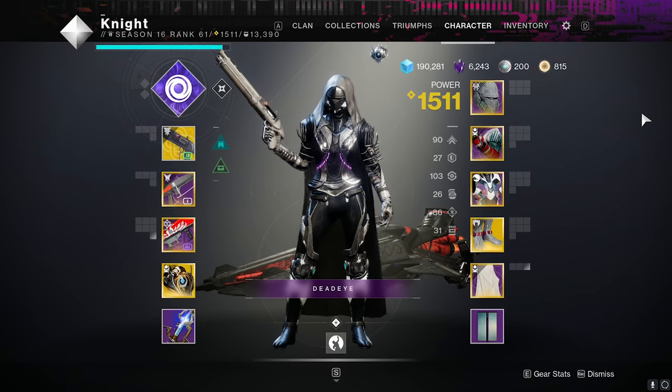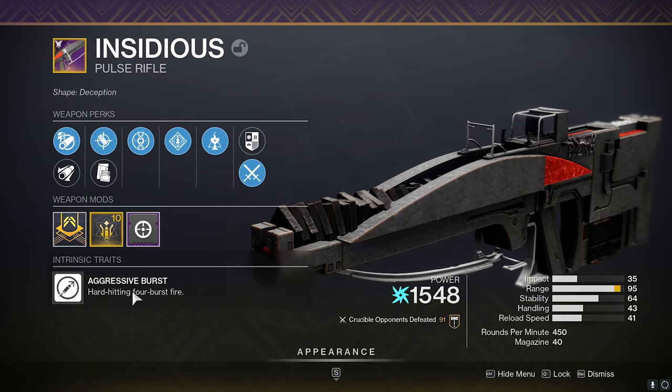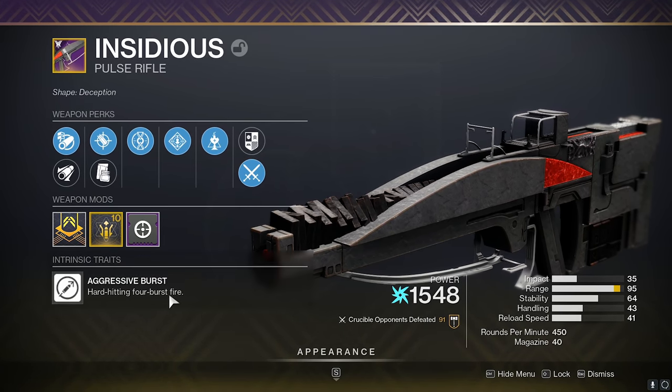What's up gamers, in today's video we're covering one of the brand new weapons that you get from the Vault of the Disciple Raid, the Insidious. This is actually an aggressive burst pulse rifle, which means it shoots 4 shots at a time. I actually thought this was going to be a 450 RPM like the Nightshade, but I'm really happy to see this as an aggressive burst.